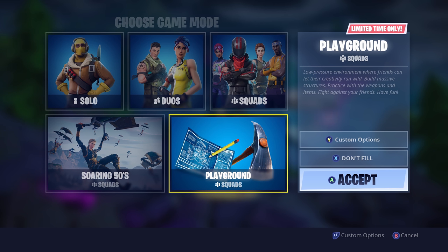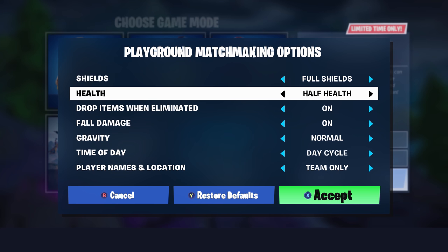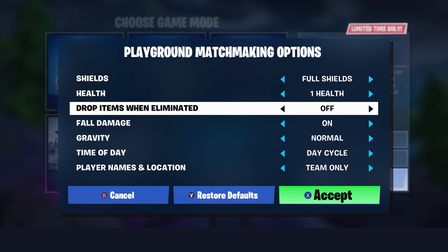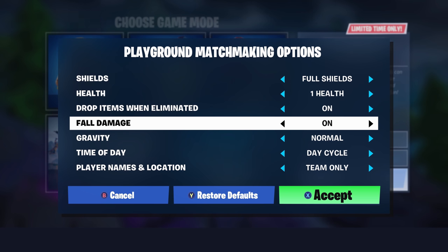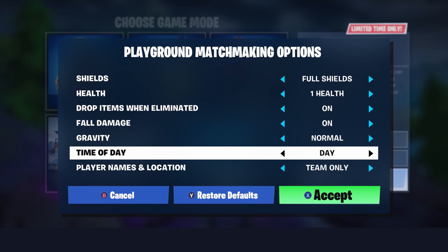There's also a new update in Playground mode with a custom options slot. It was briefly added a couple days ago but quickly removed due to issues. Now if you click Y, there are tons of options: you can set shields to empty, half, or full; health to one health or half health; toggle drop items on elimination; and even turn fall damage on or off. The coolest option is gravity — normal, low, or very low — where you jump once and fly incredibly high.